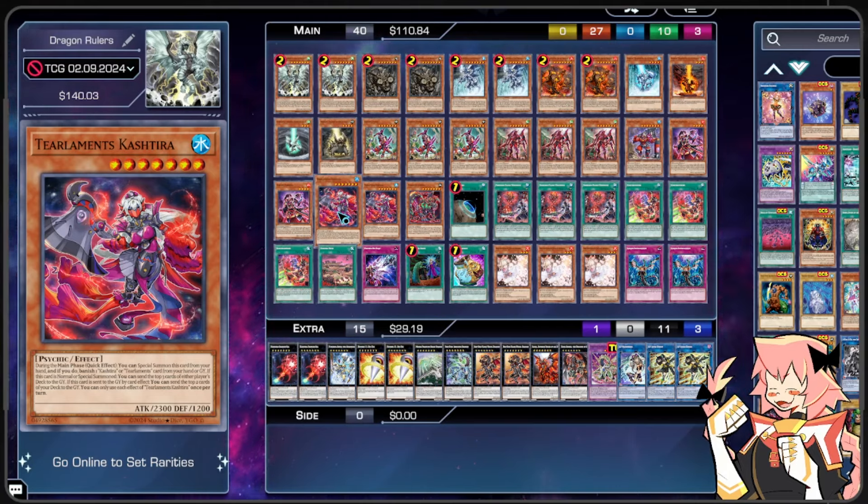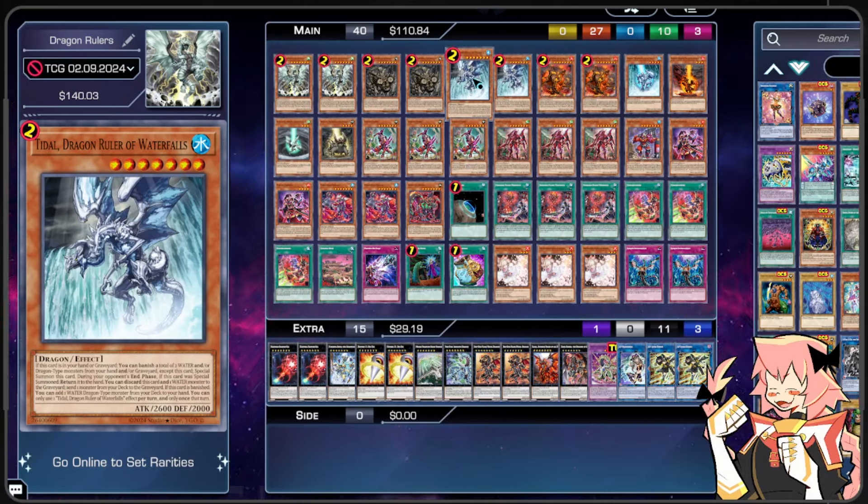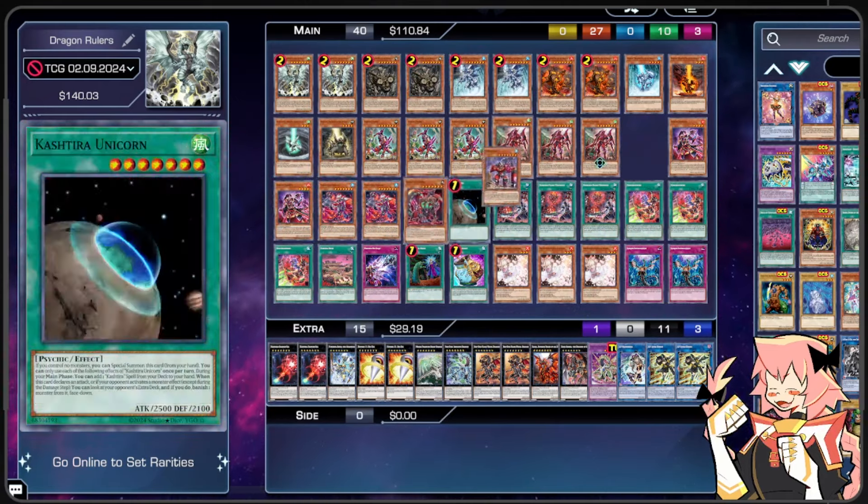We're on 2 copies of Tearlaments Kashtira. This card actually has a weird purpose in this deck that it doesn't really in other Kashtira decks. Other Kashtira decks don't really want to be milling themselves, but in this deck it's not necessarily the worst because milling Dragon Rulers is always going plus. During the main phase as a quick effect, we can Special Summon this card from our hand, and if we do banish a Kashtira or Tearlaments card from our hand or graveyard. If this card is normal or Special Summoned, we can mill the top three of either player's deck to the graveyard. And if this card is sent to the graveyard by card effect, we can mill the top two of our deck. So if we mill our Dragon Rulers we can get benefits that way — otherwise it's just a Water we can banish with Tidal or pitch with Stream. We do need to play some amount of Waters to access Tidal.